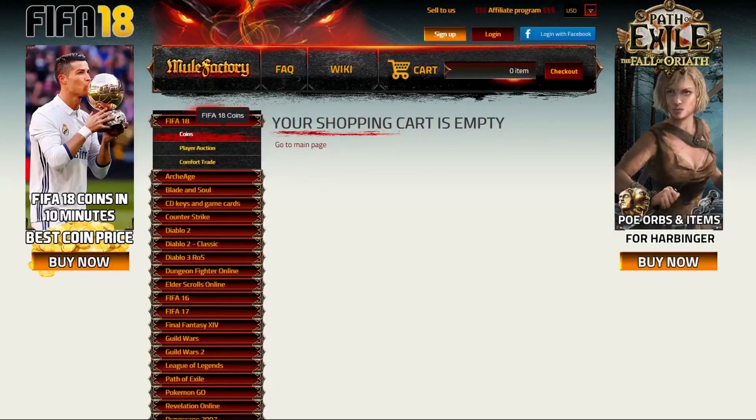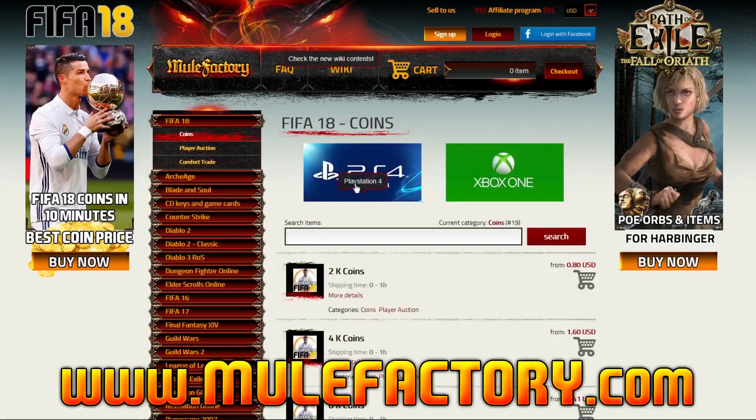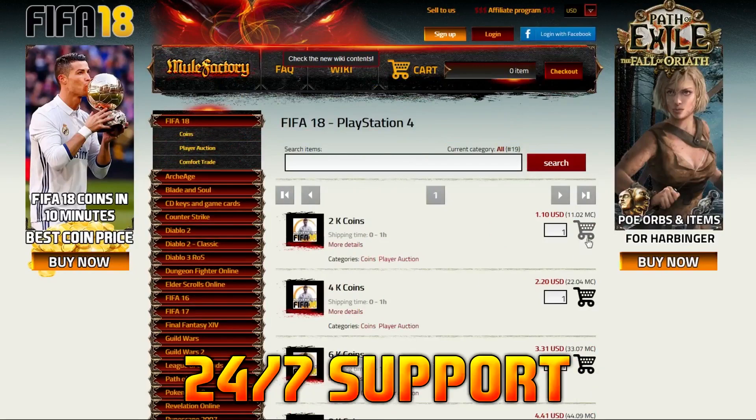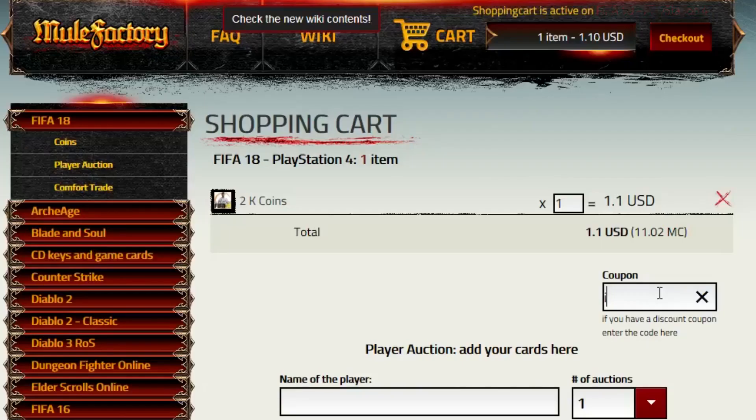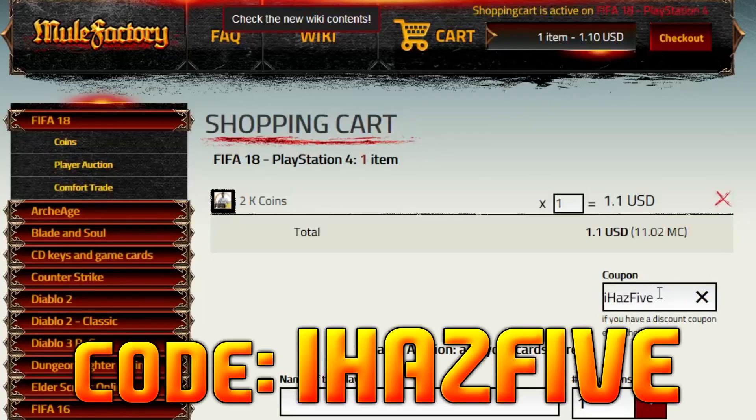If you want to buy any FIFA 18 Ultimate Team coins, check out MuleFactory.com. They have cheap prices, 24/7 support, and a 5-minute delivery time on their orders. Make sure to use my discount code IHAS5 when you check out.